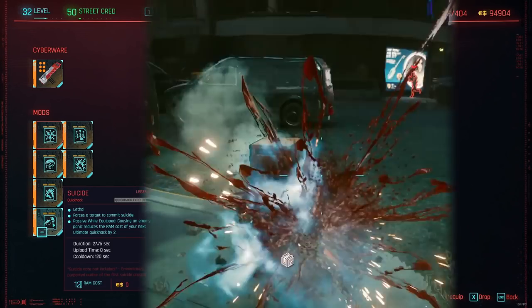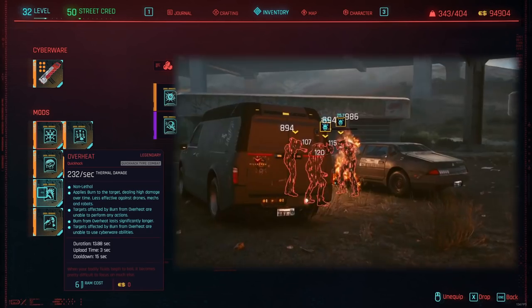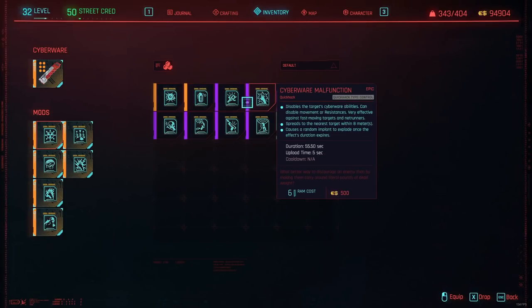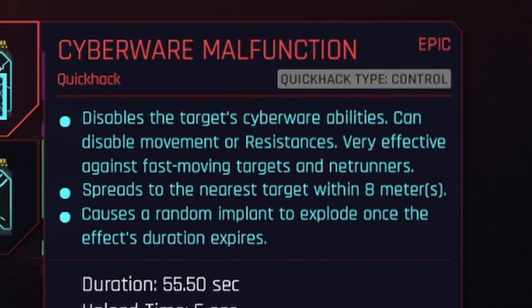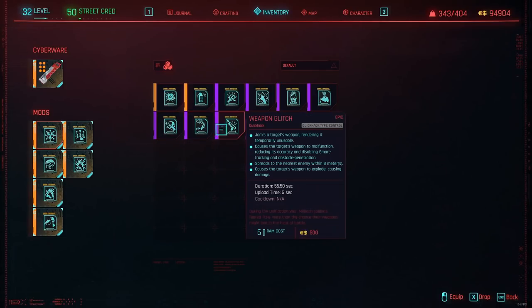Detonate Grenade is like Suicide but AoE — even more fun. However, you can't always trigger it since sometimes the enemy won't have a grenade, or they might only have a useless flashbang. Overheat is a nice damage hack that staggers your enemy — great crowd control. Regarding the other hacks, I find them mostly situational. Some are blatantly useless, like the Backup Request one. But some can be nice, like Cyber Realm Non-Function, which is useful when fighting Netrunners or during Cyberpsychosis missions. Most are crowd control, but they aren't really needed when you can kill everyone within a second.